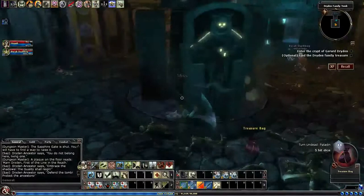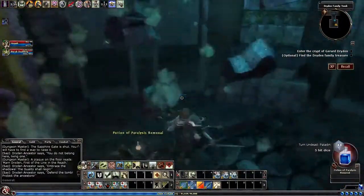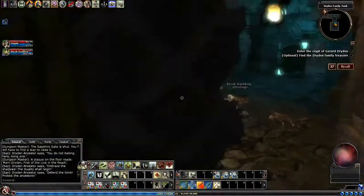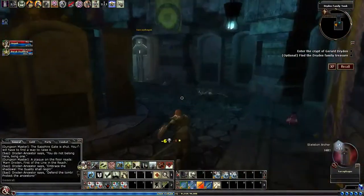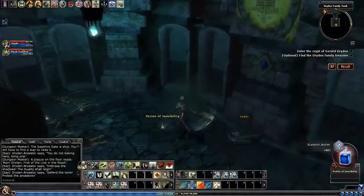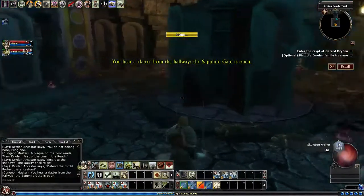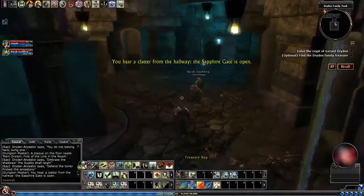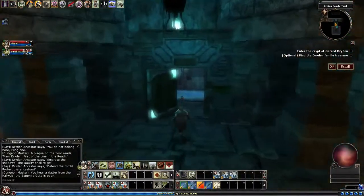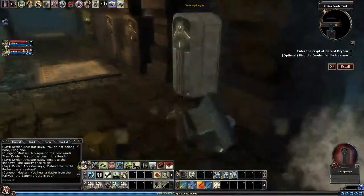Like that - that got a large number of them all in one go. Not bad. Hit my lever there, clear the clutter from the hallway. The sapphire gate is open. And basically, you just rinse and repeat that.